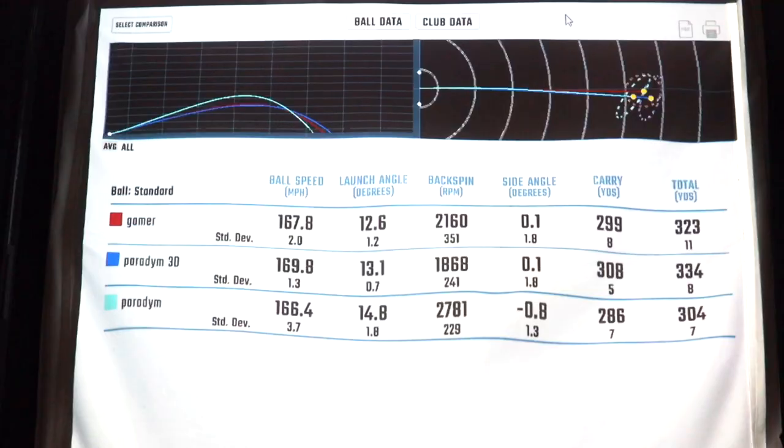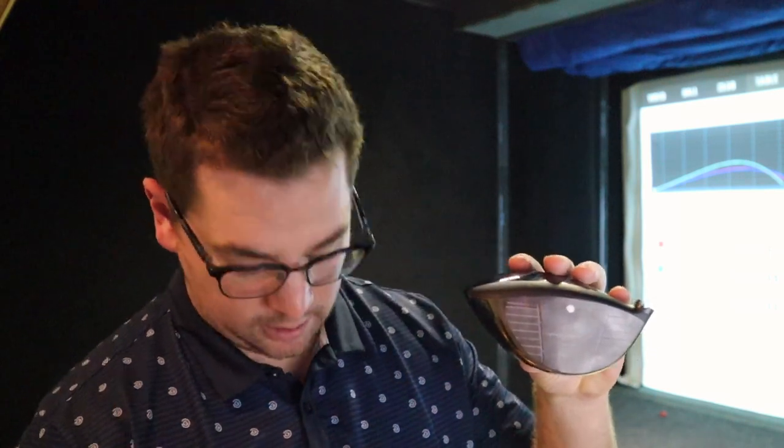We can also see that the standard Paradigm spun more for me — about 2700 RPMs — meanwhile the lower spin drivers, my gamer and the Paradigm Triple Diamond, spun quite a bit less: 2100 for my gamer and 1800 average for the Paradigm Triple Diamond. What ends up happening is you have a lower spinning driver, you have weight further forward in the club head. If you look at the Paradigm driver, it's got a weight right up near the face and it's also a deeper face than the other one.